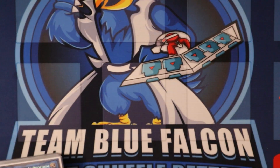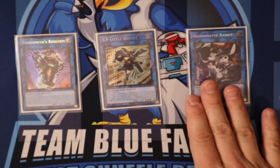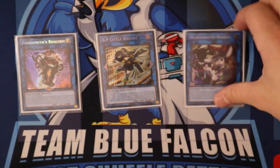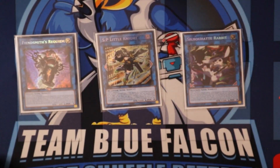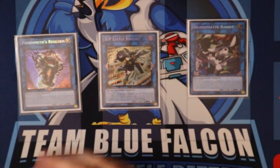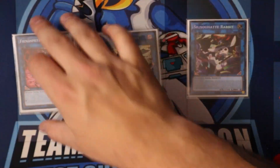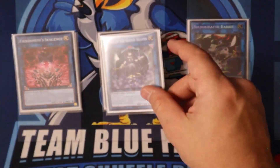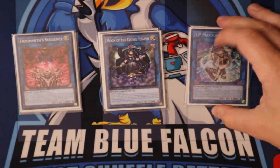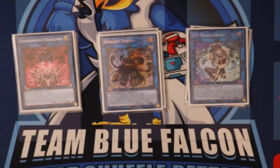Now moving into the extra deck: we got one Requiem — card is just free. One SP Little Knight. Silver Rabbit — this card has been an absolute gem in Sprite, or honestly in any deck. It allows us to play around Shifter, giving us some sort of out. Just solid, good stuff. Sequence. Moon of the Close Heaven — another bridging card. IP. And one Sprint.